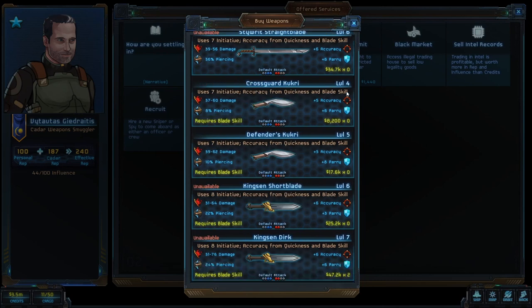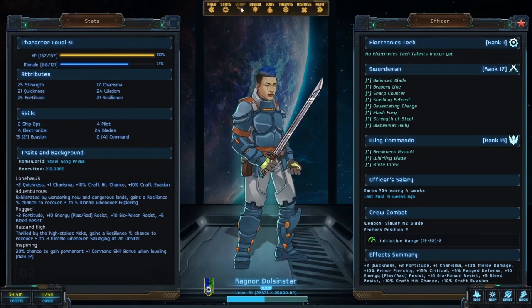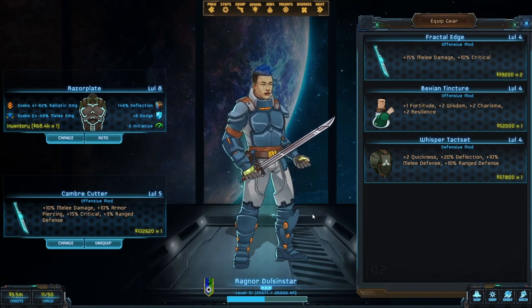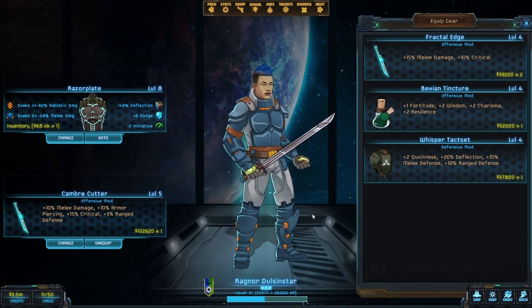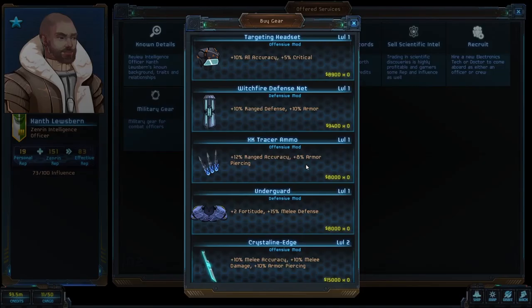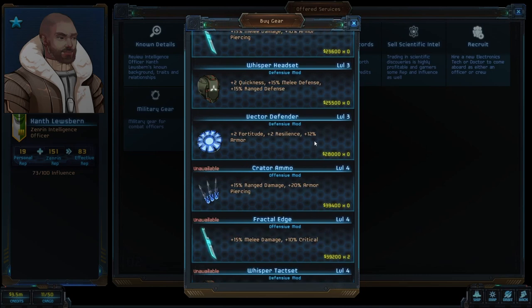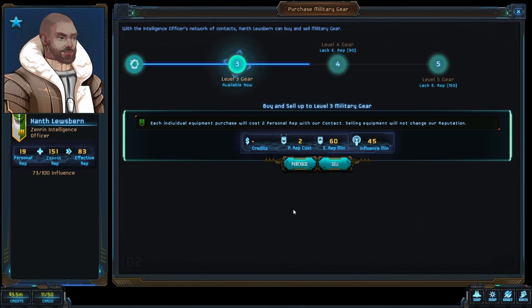The bigger issue is combat gear — an optional third piece of equipment that can make all the difference against tough opponents. A weapons locker does not provide any combat gear whatsoever, so even if you rely entirely on the weapons locker for weapons and armor, you should still have one contact who sells combat gear. Higher level gear is available the more reputation you have with your contact.